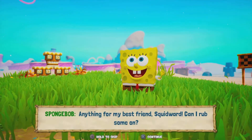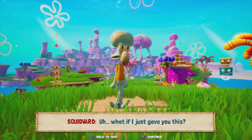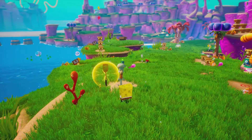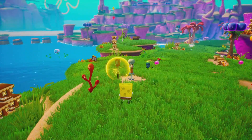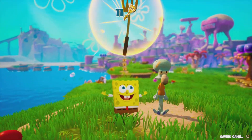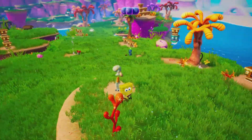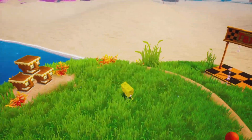'Anything for my best friend Squidward — can I rub some on?' The in-game cutscene plays and we give Squidward his King Jellyfish jelly. 'Thank you, thank you — jelly fishing!' Squidward gives us a gold spatula — thank you for all the gold spatulas!